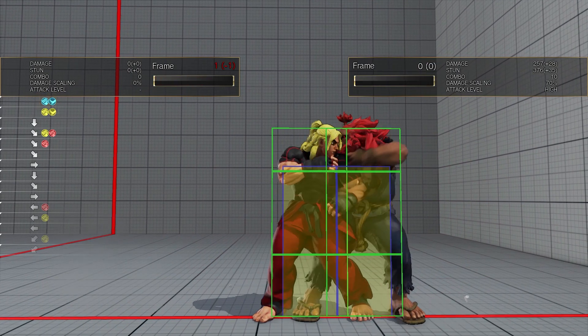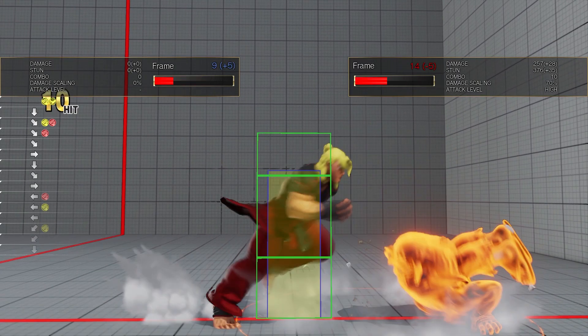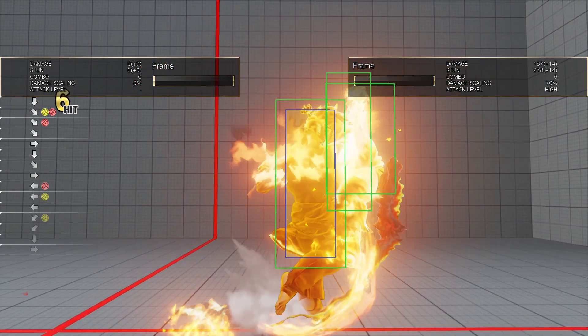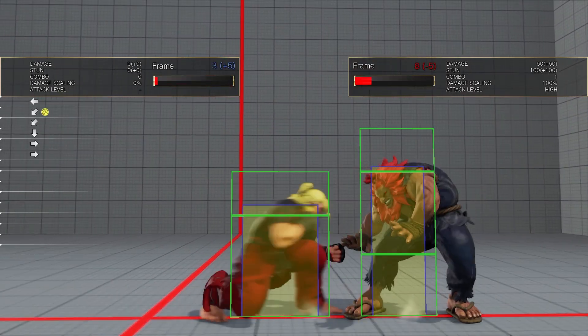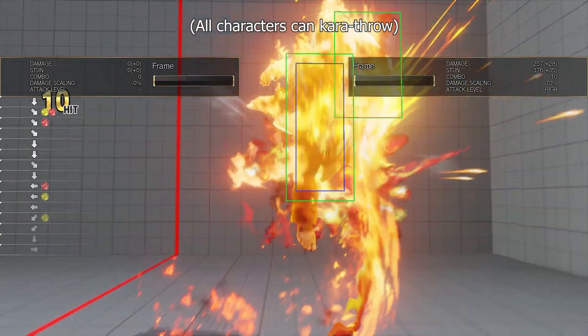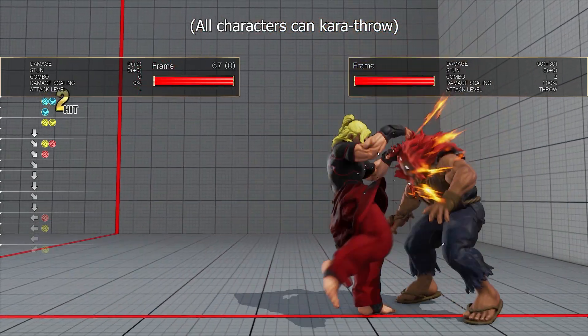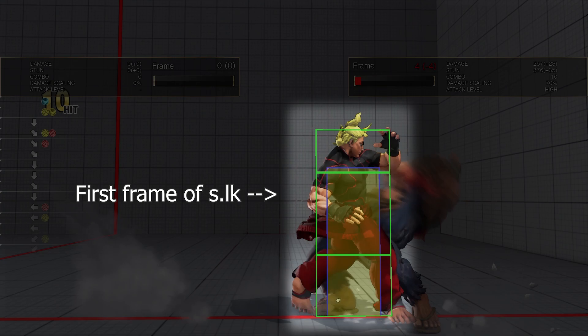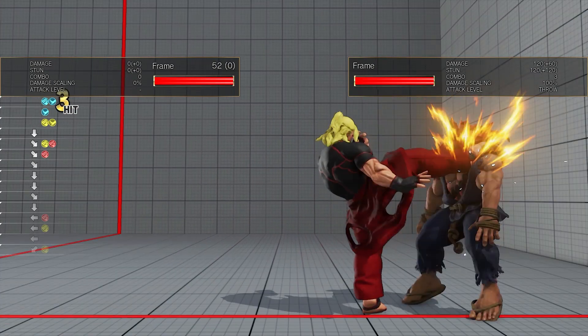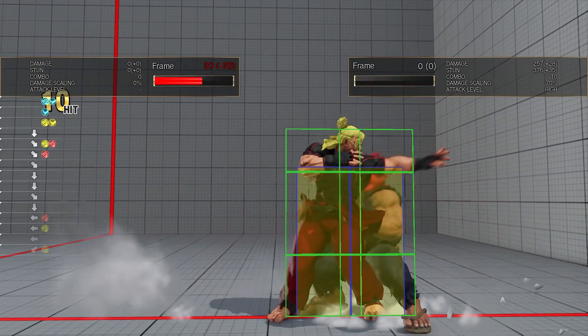Street Fighter V has kara throws. However, unlike older games in the series, the utility of kara throws comes not from being able to cover a greater distance, but from delaying the startup of your throw. If Ken were to perform the same sequence but instead use a kara throw, he would delay the startup of his throw by 1 frame, enabling him to grab without having to manually time the setup.